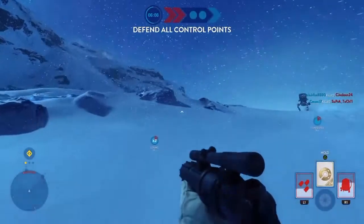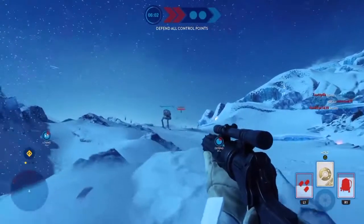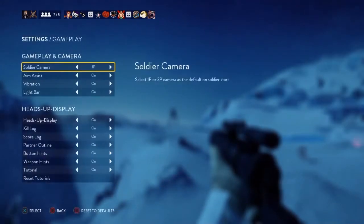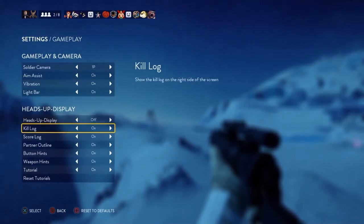This map is also available in Walker Assault, Supremacy, Turning Point, Blast, Fighter Squadron, Drop Zone, and Heroes vs. Villains match types. The other map changes are the addition of the Junglin Wastes, Forest of Endor, Outpost Beta, and the Sora Subcomplex to the Turning Point game mode.